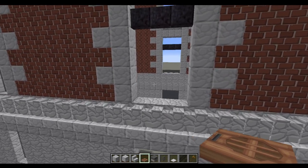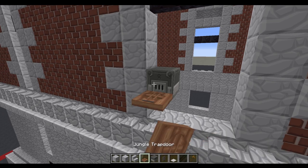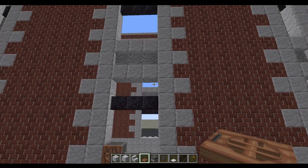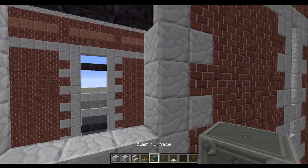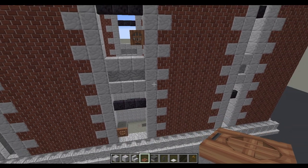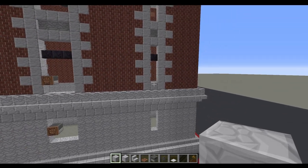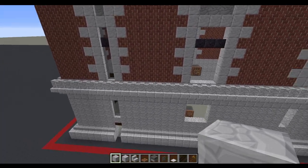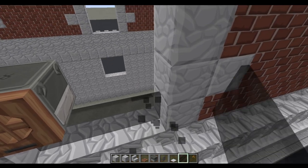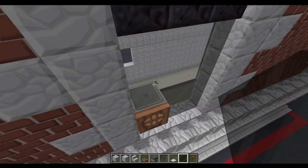To finish off the exterior, the first thing is to put some iron bars across the entrance, which covers that spawn space. Around the side we're going to fill the windows with black stained glass panes — doing that on all of the windows. There are two exceptions: the middle bit, where we're going to place a blast furnace and shift-click a jungle trapdoor there, giving us an air conditioning unit. We've got another one one block up directly above, and then up again on the next floor on the other side we'll have another air conditioning unit.